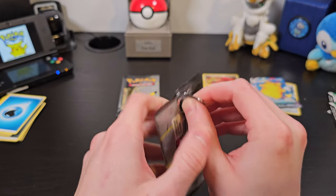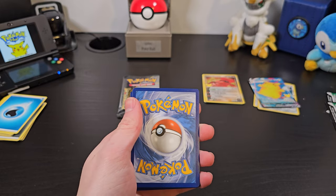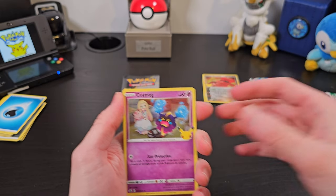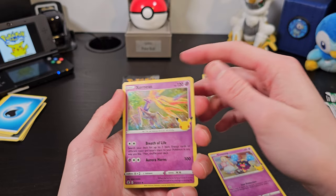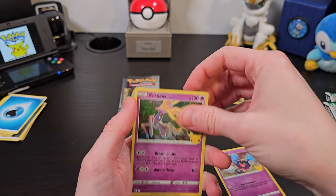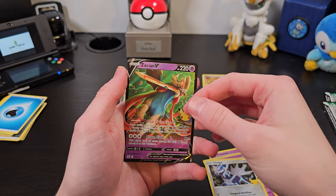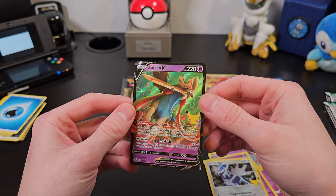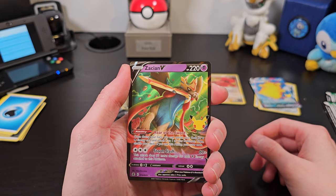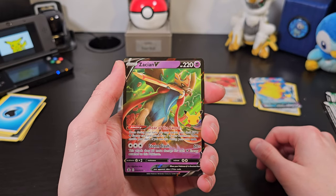Now we'll move on to the next booster, but even if we don't get anything else, I'm happy. We'll put our code card to the side and we've got Cosmog — so now we can actually take our Cosmog, Cosmome, and Solgaleo into battle with us. Next we have another Xerneas. It's maybe slightly disappointing to get duplicates, but it's such a small set that it's expected. Dialga again — less disappointing for me, I love Dialga. And Zasian V — that's a nice one as well. I did play Pokemon Shield, not Sword, so he was not my choice. Sorry, Zasian.